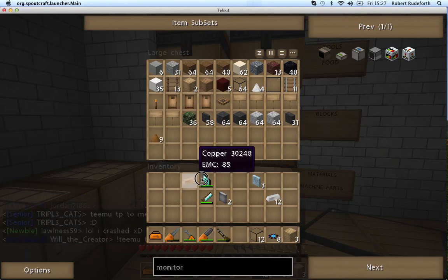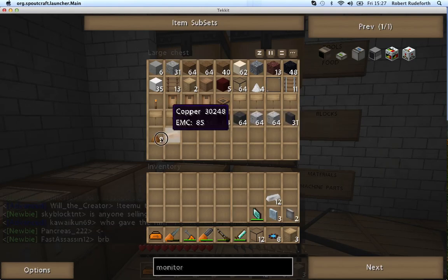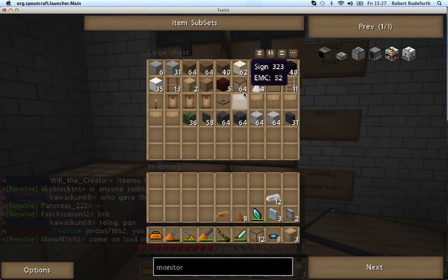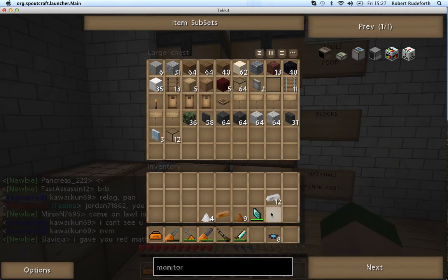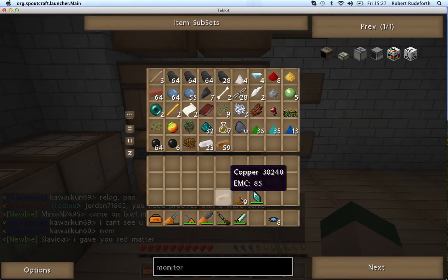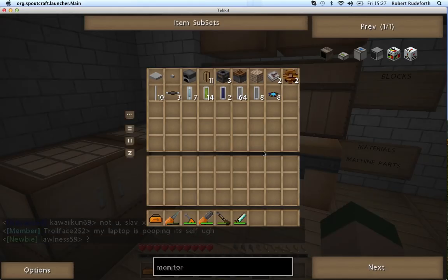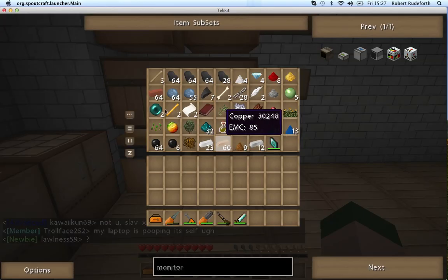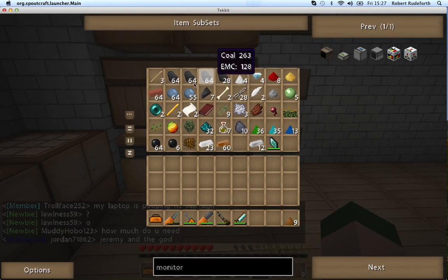Let's just dump off some resources. I always try to keep things organized. Those are blocks. Those aren't blocks - they don't belong in this chest. I'm not on form today, apparently. So materials... And ribbon cable goes into machine parts. Actually, I want to get that dust back out, because I'm going to show you bronze now. And I'm going to make three of it.